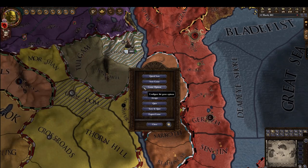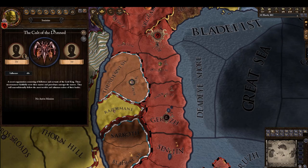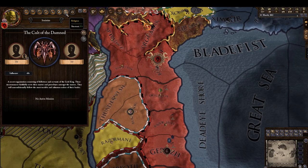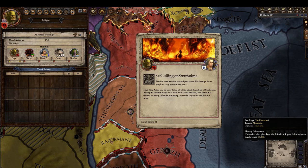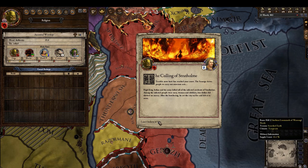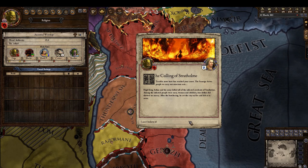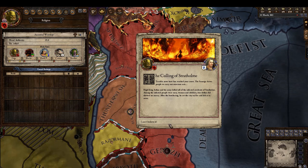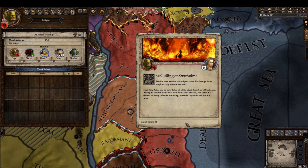Let's get to it. Any societies? The Cult of the Damned — of the Lich King. The Seventh — the Culling of Stratholme event fires: terrible news has reached your court. The Scourge drives people to carry out atrocious acts. High King Arthas and his army killed all of the infected residents of Stratholme — among the infected were men, women, and children, but Arthas did not show mercy. After the butchering he set the city on fire and left it in ruins.